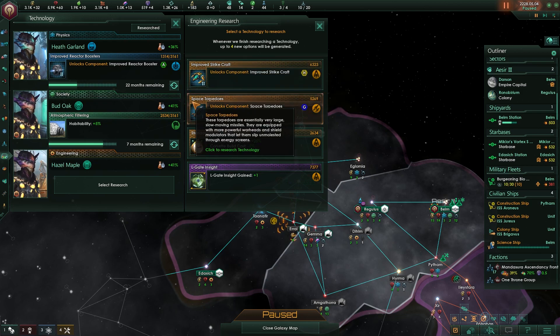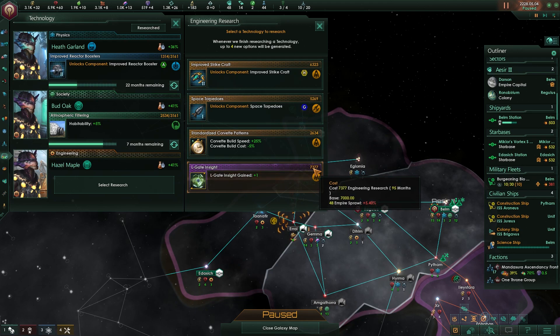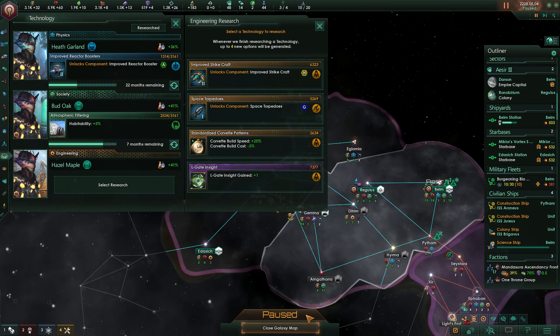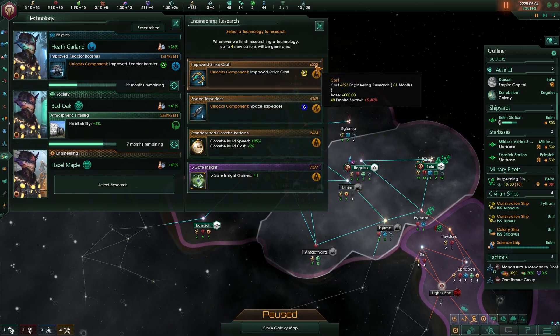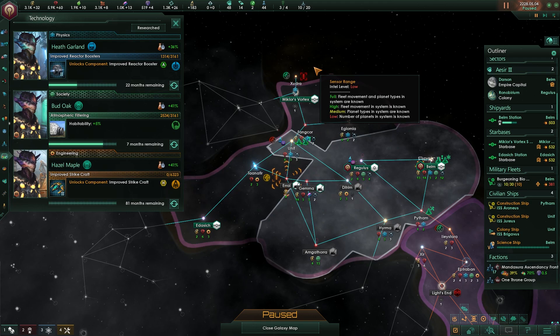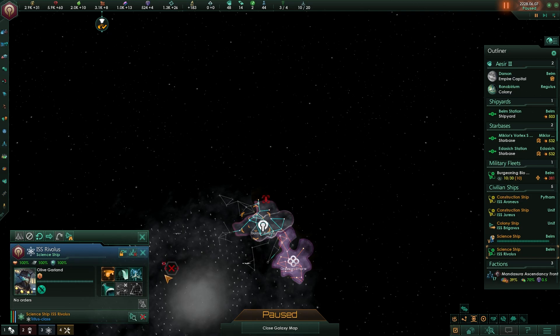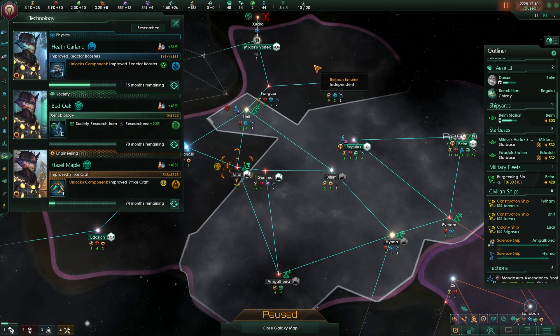Improved strike craft, space repeaters, Elgate insights... Elgates are so good, but I don't know what I want. Yeah, strike craft. Alright, this science ship is ready. Go ahead and survey. It's auto-explorer I was looking for, but we don't have that yet. Ooh, plus 20%. Thank you.